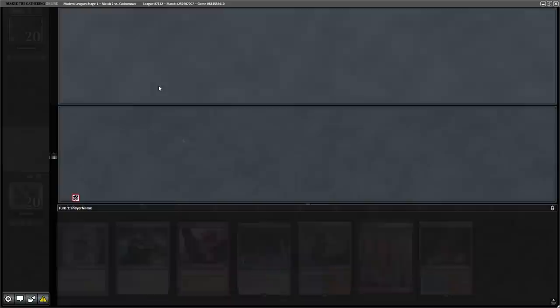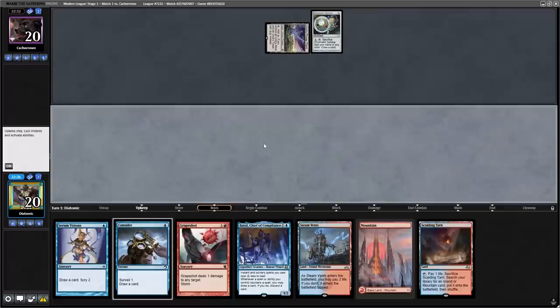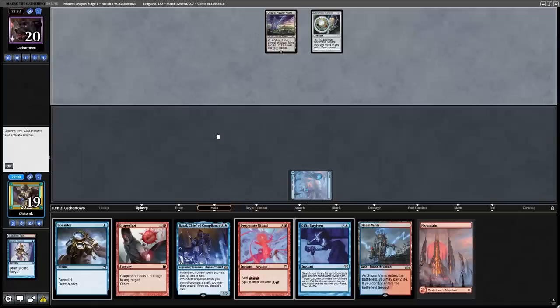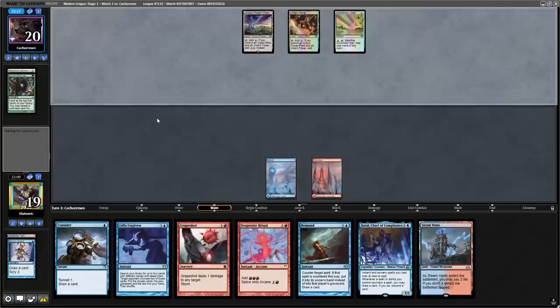To start off Game 2, it's very fortunate because we keep a very nice seven and the opponent mulligans down to four. Classic Tron — but don't forget they can still have a nutted draw with the London Mulligan. Things are looking good when we find a Gifts Ungiven off the top, so we Serum Visions to dig for Rituals and mana. With a Desperate Ritual off the top, along with a Remand and a Consider, I keep the Remand and bottom the Consider since we have another in hand. We play our land and pass back, hoping the Remand will hold.